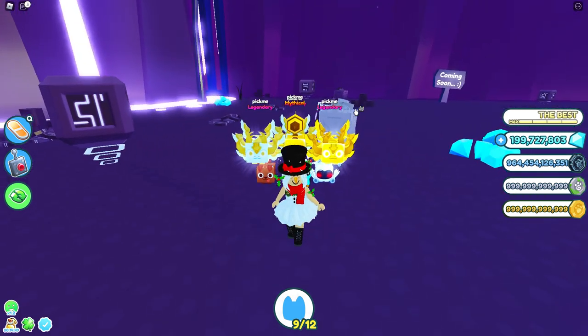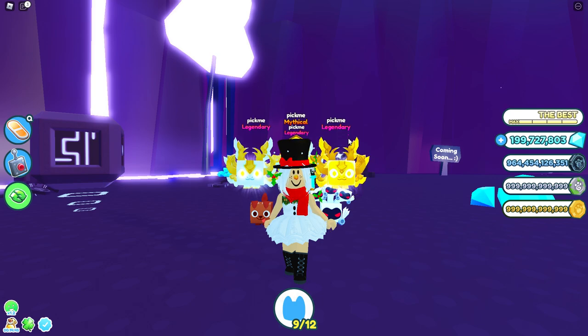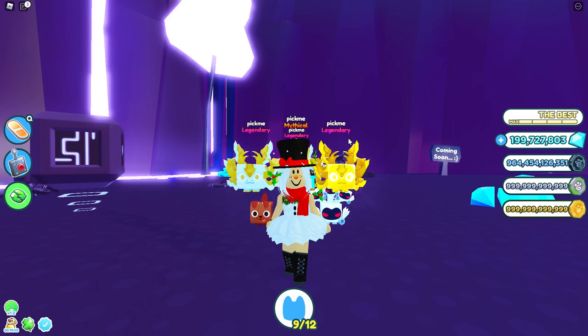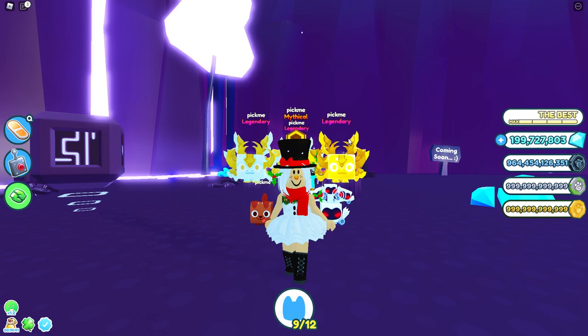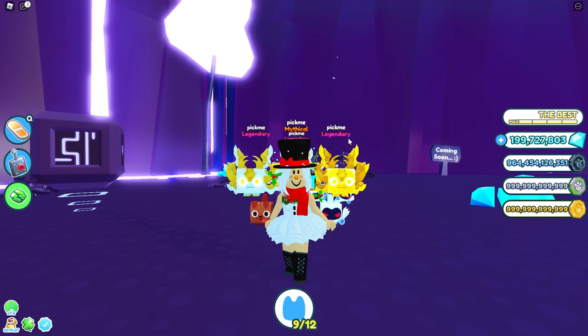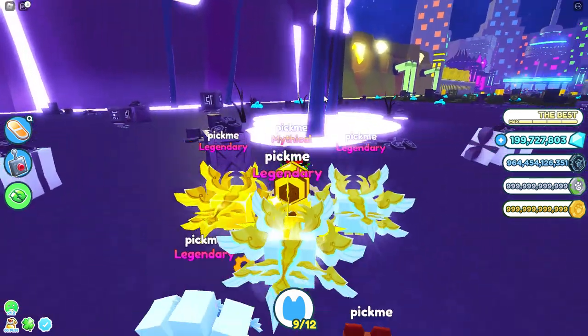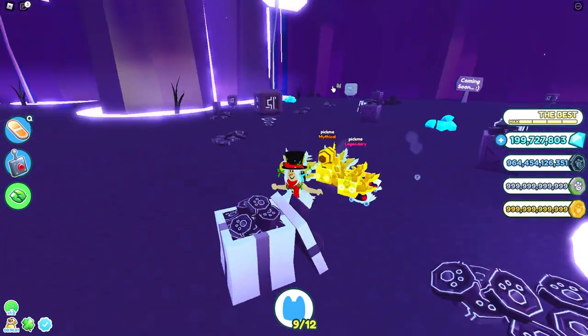I think Preston should add a way so that we can make groups in our pets — like put our diamond farming pets together in one group, so we don't have to go through our whole inventory and could just equip them all at the same time. That would be awesome.